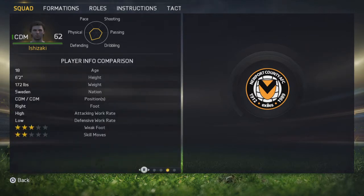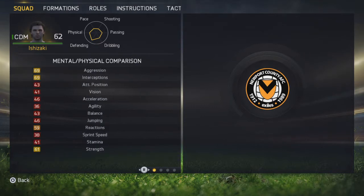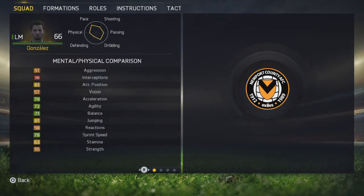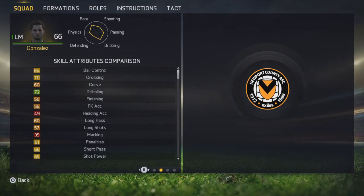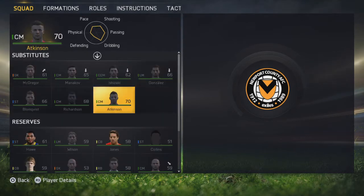Izuzaki is a 6-foot-2 CDM — a position he probably should be playing, but he's a little bit low rated. He's got some good stats for cover. Gonzalez is our other paceman, also a left mid — so we do have a lot of left mids. We've been using him on the right hand side and bring him on for pace late in the game. He's a pretty good high-attacking option to run in on the wing.